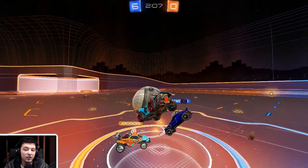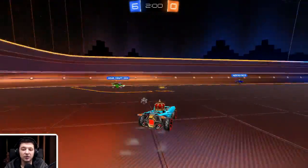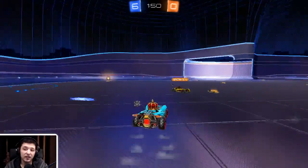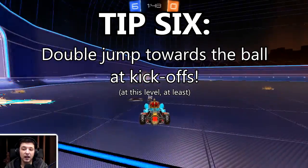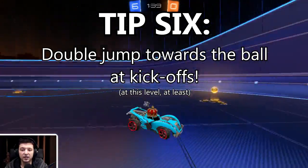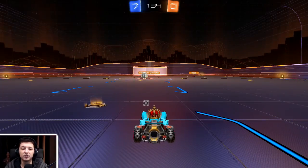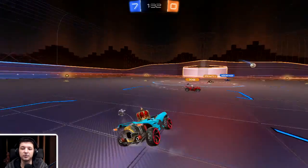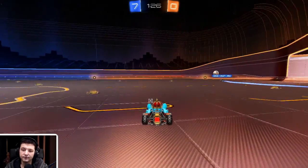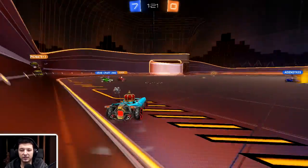Another note: when you go in for kick-offs, it seems pretty common for you to only jump once, which means you kind of just flounder afterwards because you're somewhere up by the ball. I would definitely advise double jumping just before you reach the ball in a kick-off, because that way you get there quicker and you're flatter against it. Just hold the direction you want to go and double tap jump when you get there — it's pretty important.